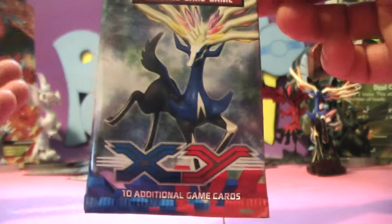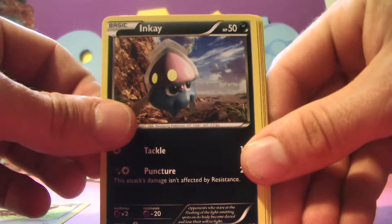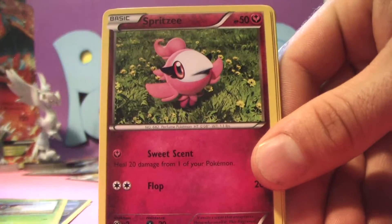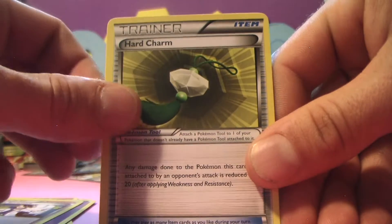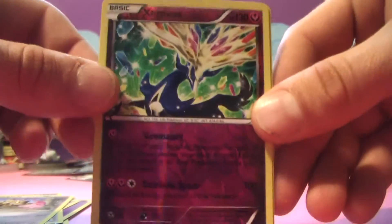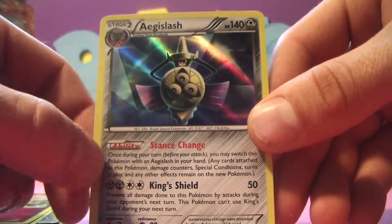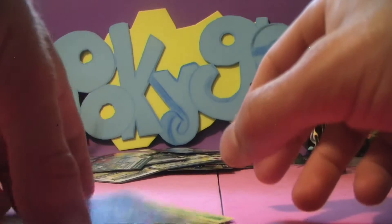Next we're going to do our Xerneas XY Pack. Put that off to the side. We have a Lillipup, an Inkay, a Ladybelle, a Spritzee, a Psychic Energy, a Professor Sycamore, a Hard Charm, a Doublade. A Xerneas Reverse Holo — very, very cool! And Aegislash is our Holo Rare. Great card, perfect.